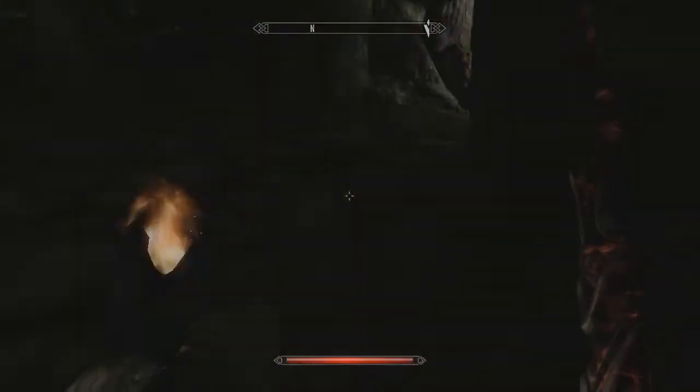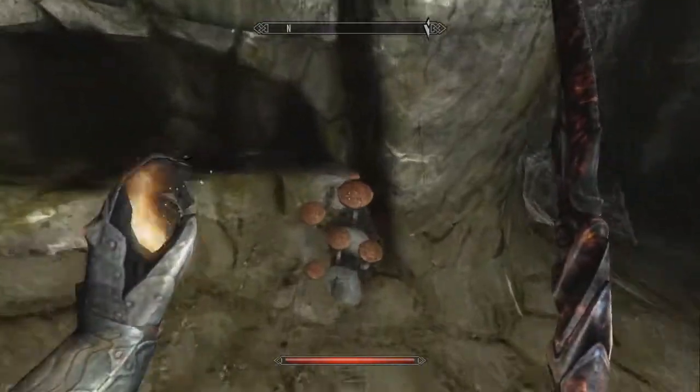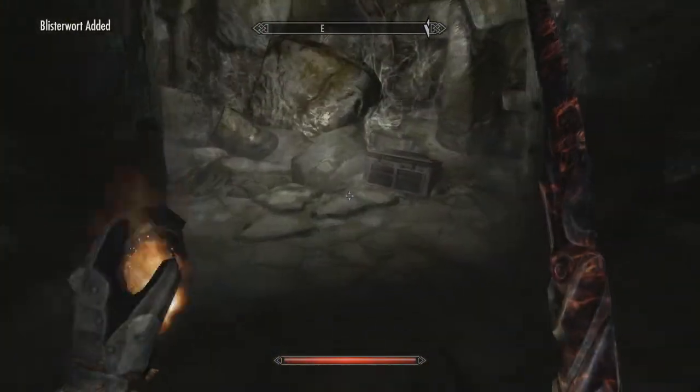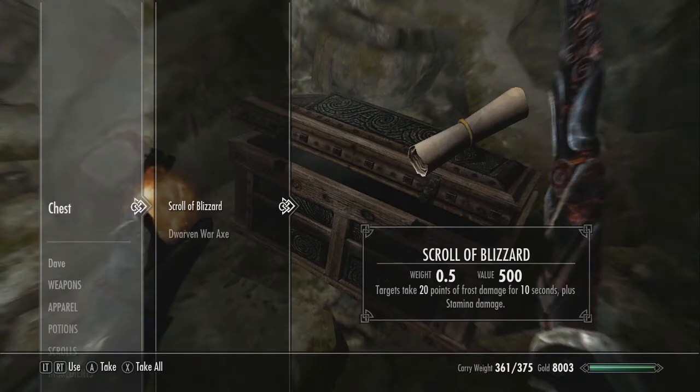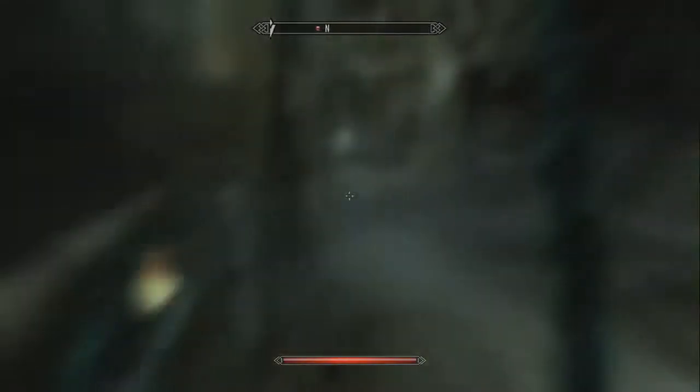I did not take the time to read that. I just saw it, so I clicked on it, and then it's something stupid in my inventory. They're mean to do that. Another trap. I should probably use a scroll — I haven't been using them.